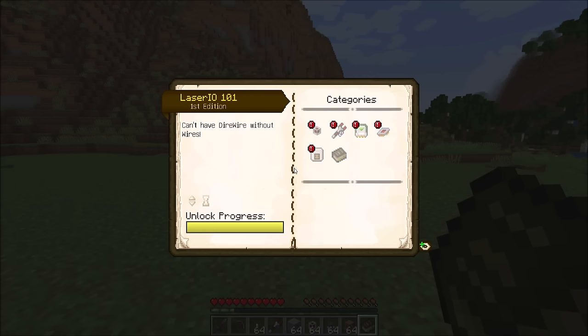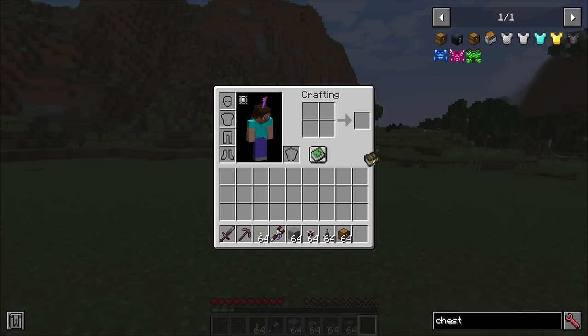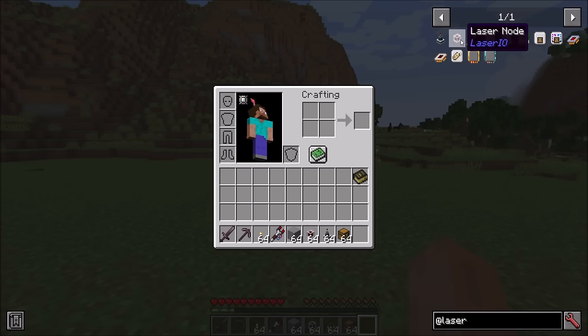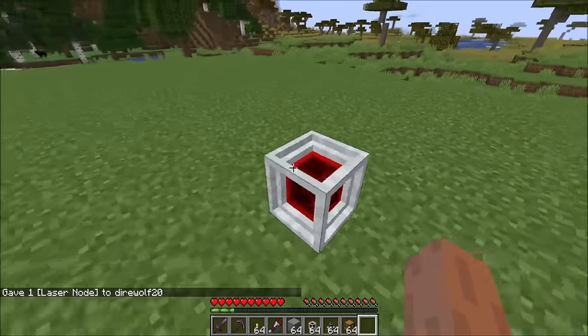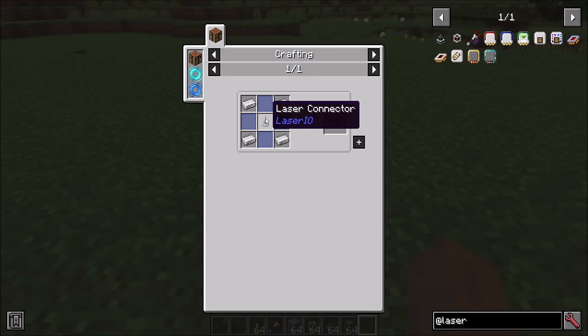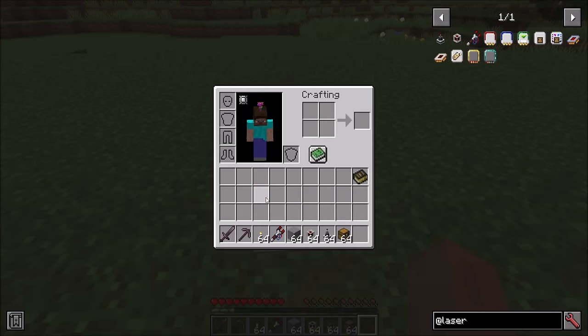Let's get started taking a look at Laser.io. I'm not going to flip through the Patchouli book, though I'll occasionally reference it. Looking in JEI, the first thing you're going to need is a laser node — this is the most important part of the mod. To make these you'll need some laser connectors and the main crafting resource: the logic chip. Literally every other item in the mod comes from the logic chip, including the Patchouli book and all other components.